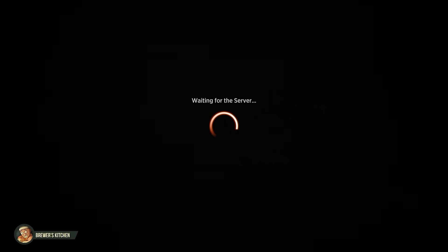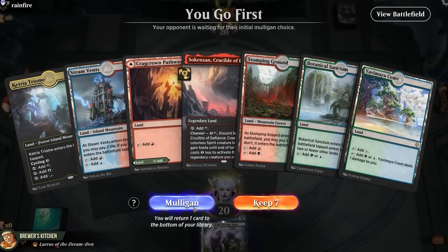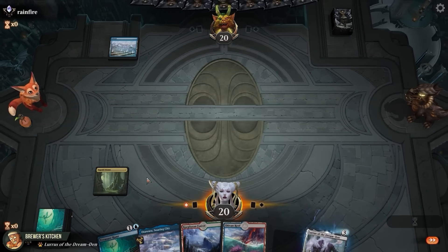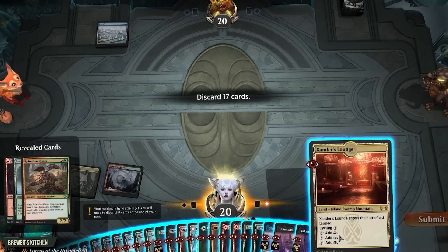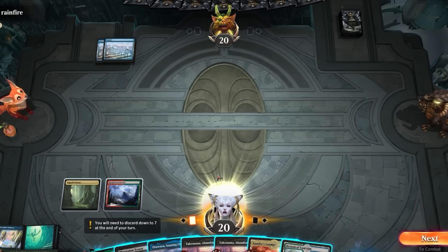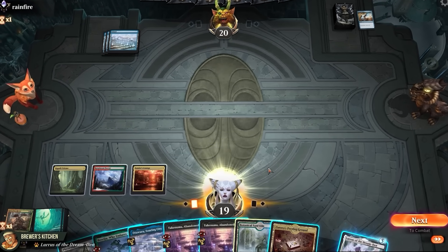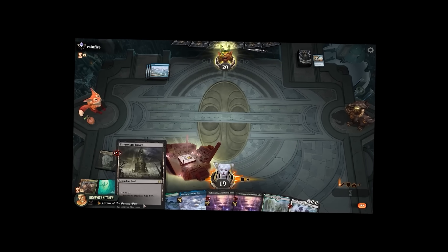Bonus game. Of course there's going to be a bonus game. Mulligan down to the hunt. Opponent: Island, go. Here goes nothing — Treasure Hunt. Oof, this might not be enough lands. Discards 17 cards. Yikes, that's awkward. Island, go again. Let's get this Rioter out. This is going to be a tough one. Island, go again. Get Lurus out of the companion zone. Play a trio. Yeah, this matchup is really not in our favor. End of turn — Brineborn Cutthroat. Taps, plays Castle Vantress, swings with the cutthroat, passes back. Let's see how they feel about this Lurus — literal cancer.